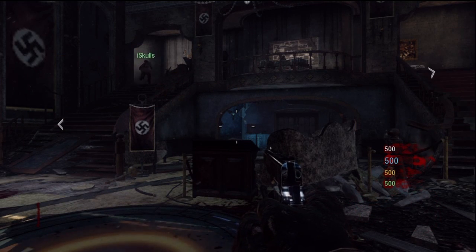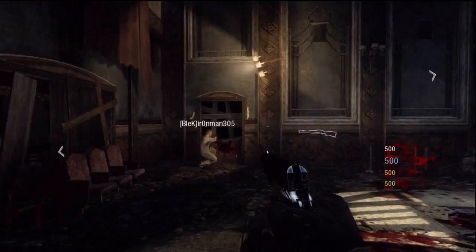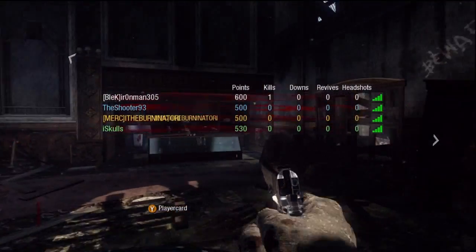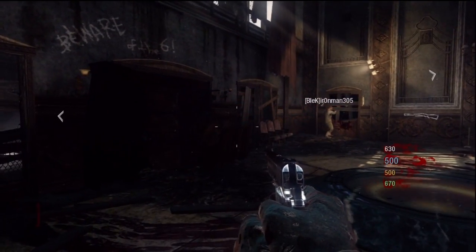Hello, YouTube, and this is Call of Duty Black Ops Zombies Walkthrough. It is Kino Der Toten. Joining me today is, in white, Iron Man 305. I'm Blue, the shooter 93. Yellow is Eye the Burninator Eye, and green is Eye Skulls.